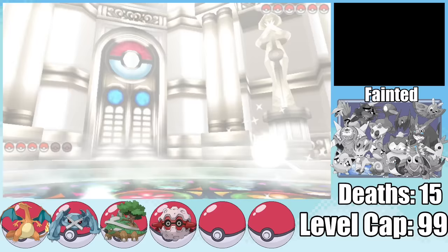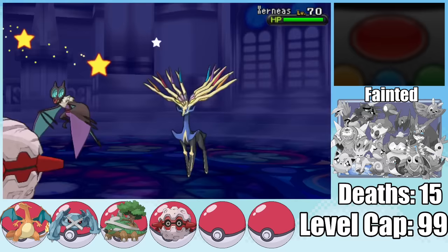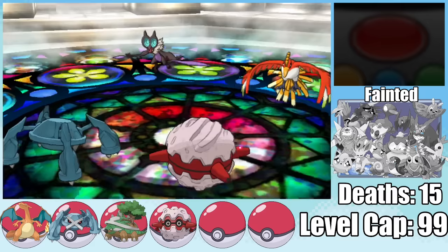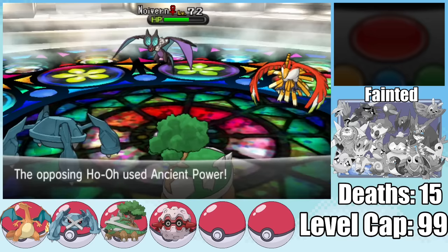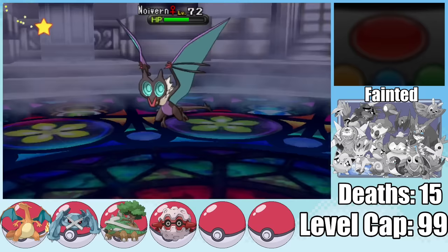Diantha is no weak opponent, leading with Xerneas and Noivern. I protect Forretress as Noivern tries Hurricane. Xerneas uses Night Slash boosted by its Dark Gem, doing massive damage to Metagross — but I one-shot it back with an Adaptability Meteor Mash. Diantha sends in Ho-Oh, which is a terrible matchup, and Forretress has to tank a Hurricane and get confused. An Ancient Power from Ho-Oh gets Forretress into the red and Metagross chips Noivern. Forretress hits itself in confusion at 20 HP, so I swap it out for Torterra — Diantha predictably heals Noivern with Full Restore. A Bullet Punch does about 40%, and another Ancient Power barely hurts Island Turtle. Noivern thankfully misses another Hurricane as Ho-Oh sets up Safeguard, and a Meteor Mash ends Noivern's career.